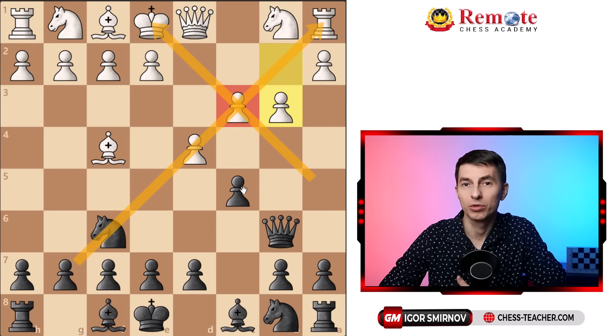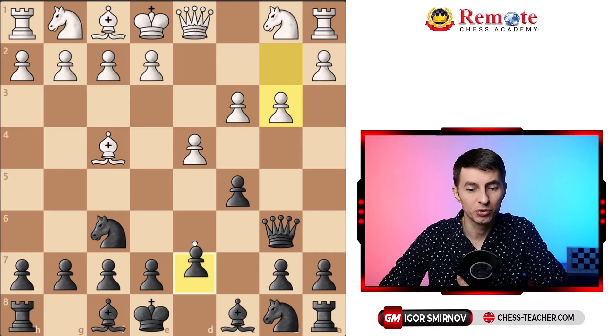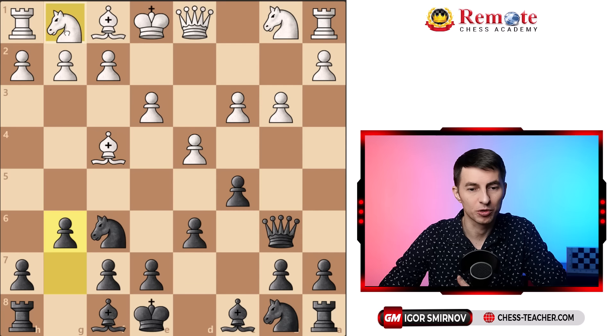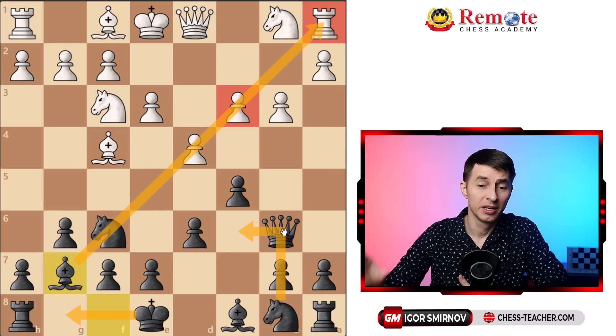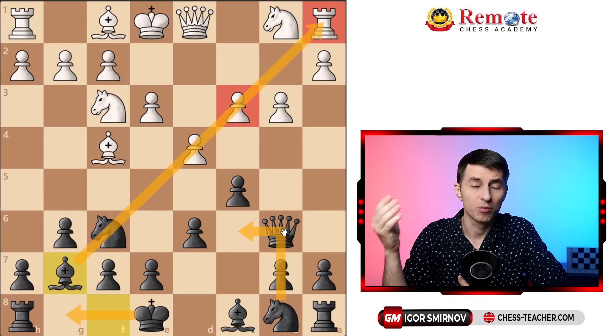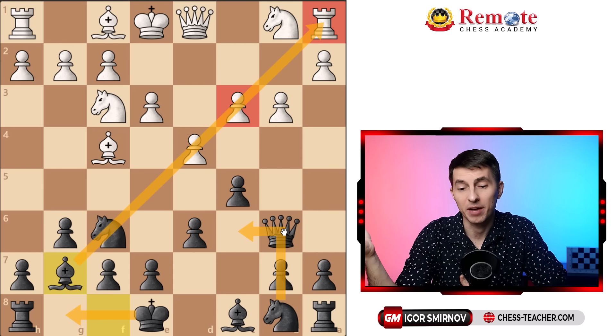If they play b3, it weakens those pawns and that diagonal — not what they really want. After that, there's a simple system: play d6 and develop your bishop to g7, capitalizing on these long-term weaknesses. Then castle, Nc6, etc. You've got a good position, their position is weakened, and they're clueless — they don't know what to do, so objectively you have a good position.